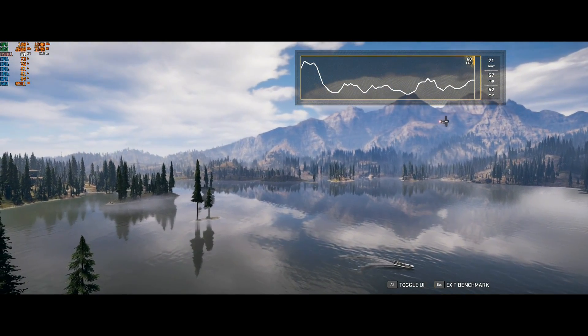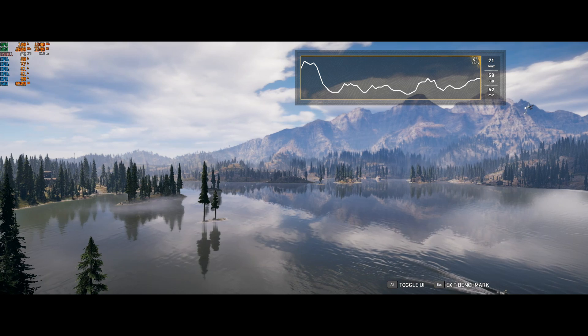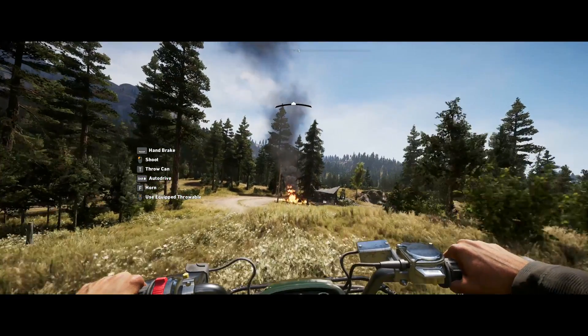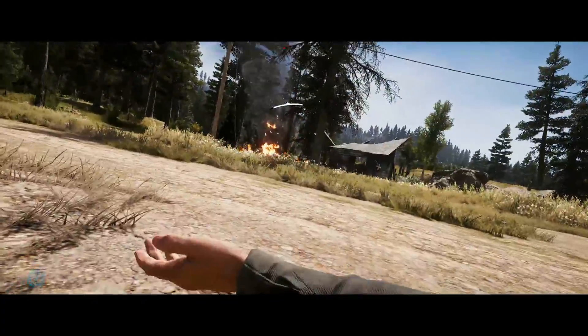Moving on to the little quad core, the Ryzen 3 1200, and it returned — probably unsurprisingly at this point — 71fps on max, 52 in the minimums, and an average of 58. On an interesting note during the testing, I did notice that the Ryzen 3 1200 actually managed to keep the GPU fed at 100% through the whole benchmark.